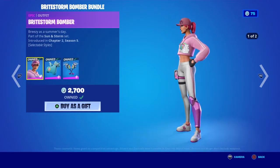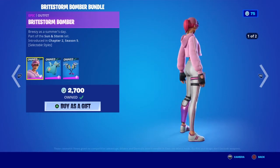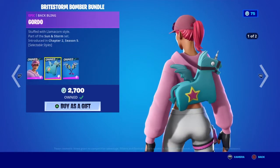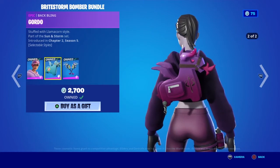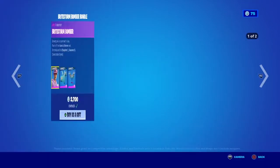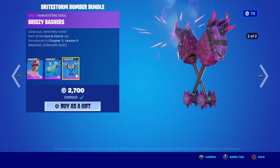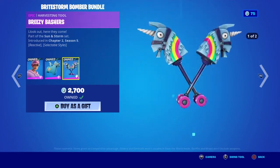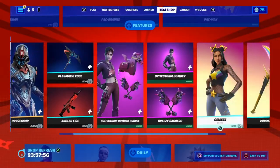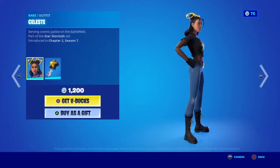There's also the Bright Storm Bomber bundle — she comes with a default style and then the dark style. She also has the Gordo Back Bling which also has a dark style. This bundle is available for 1,900 V-Bucks. There's also a pickaxe which is reactive — the more you hit it the more the horns grow. You can also buy the skin, back bling, and pickaxe separately.